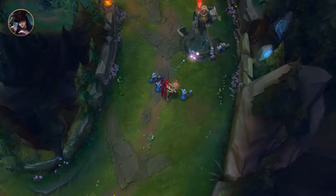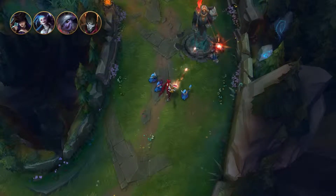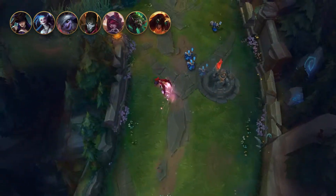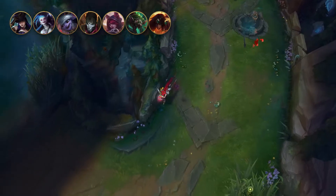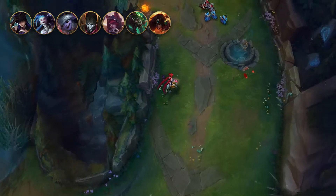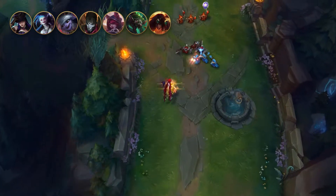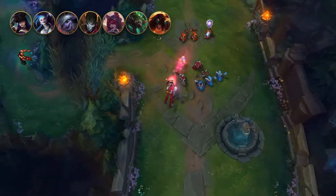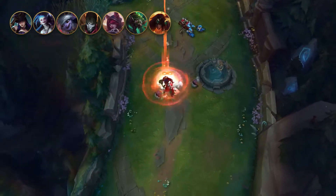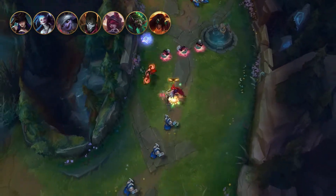Our first tier includes Caitlyn, Jinx, Tristana, Jhin, Xayah, and Twitch – and also Sivir, more or less. Sivir doesn't fall in line with the rest of the group as much because of how low her auto-attack range is, making the use of this item a bit more difficult for her than it is for the others. But still, all these champions are the ones which use critical chance-based builds and use Fleet Footwork or Press the Attack as their keystones.